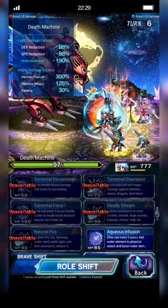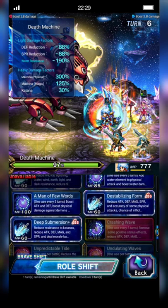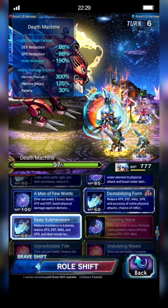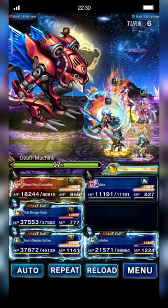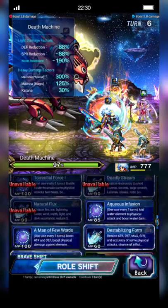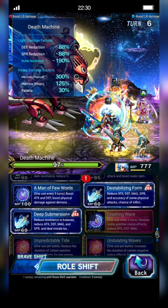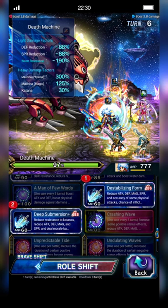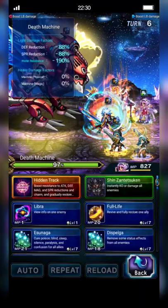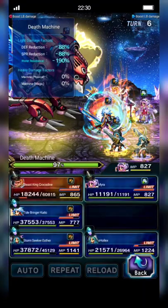Kaito will cast Triple Deep Submersion Plus — actually, Aqueous Infusion and then Deep Submersion Plus. Mira casts Behind the Scenes to my Esther and then Roaring Crowd. Crocodine just got it.